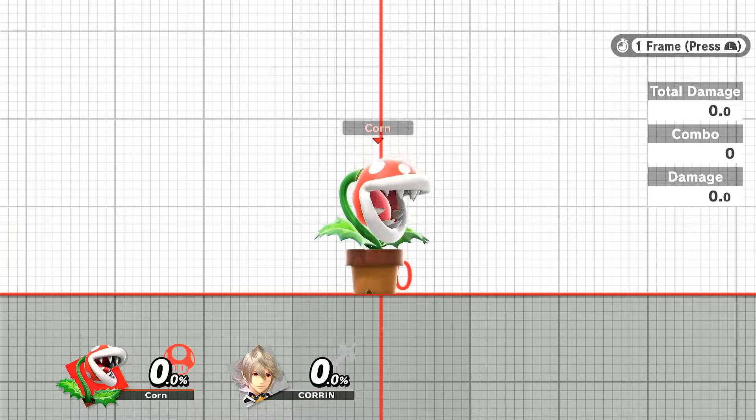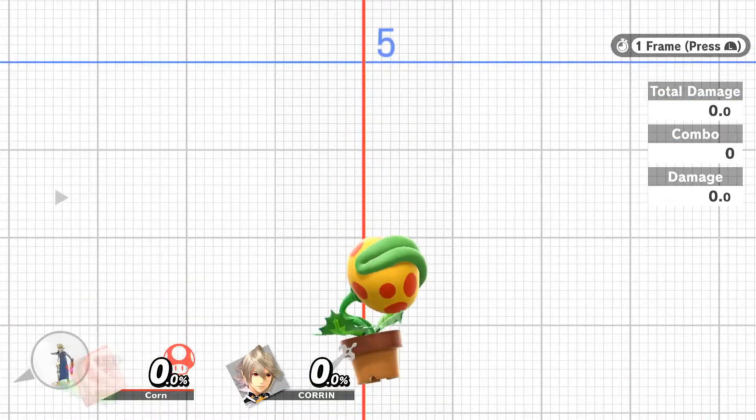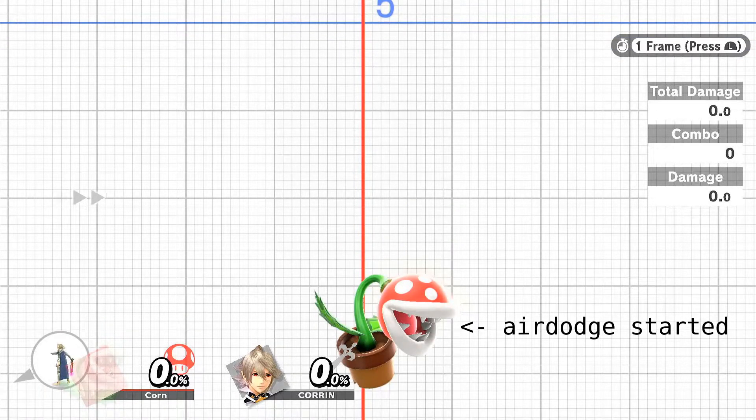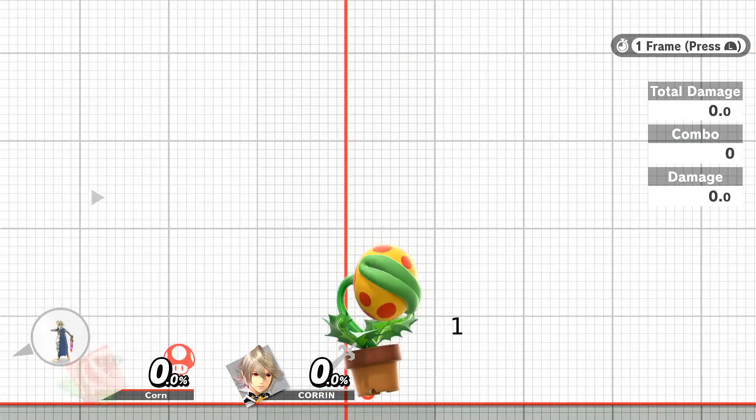Land-Canceled Air-Dodge Cancelling is the same as Land-Canceled Jump Cancelling, but instead of a five-frame window, you only have two frames before the Air-Dodge animation starts. In exchange for this tighter frame window, you are actionable on frame one, rather than frame four.